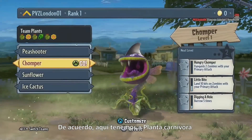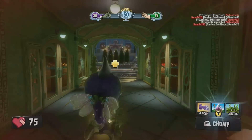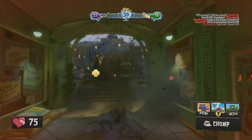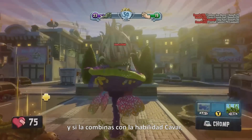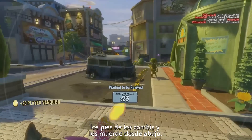Now we've got the Chomper with some pretty crazy customization options. The Chomper is using the Goop ability. The Goop will slow down zombies, but in combination with the Burrow ability it allows the Chomper to burrow underneath the feet of zombies and chomp them from below.